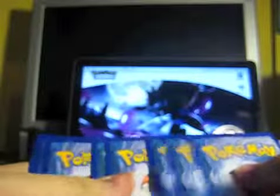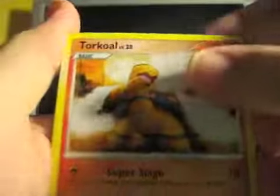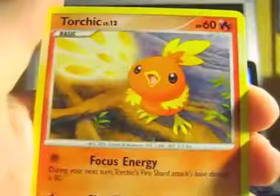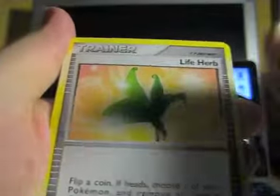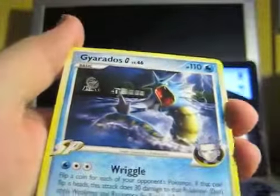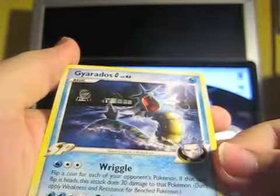Up next is a Platinum Dialga pack. I'm assuming it's the same as the newer sets where you do the three-two thing, so I'm going to try it. We have Torkoal, Shuppet, Puchiana, Turtwig, Torchic, Level Max Trainer, Cacturn, Lifeherb, a Reverse Happini — common, cute — and a Gyarados G, non-holo holographic rare. Pretty cool.